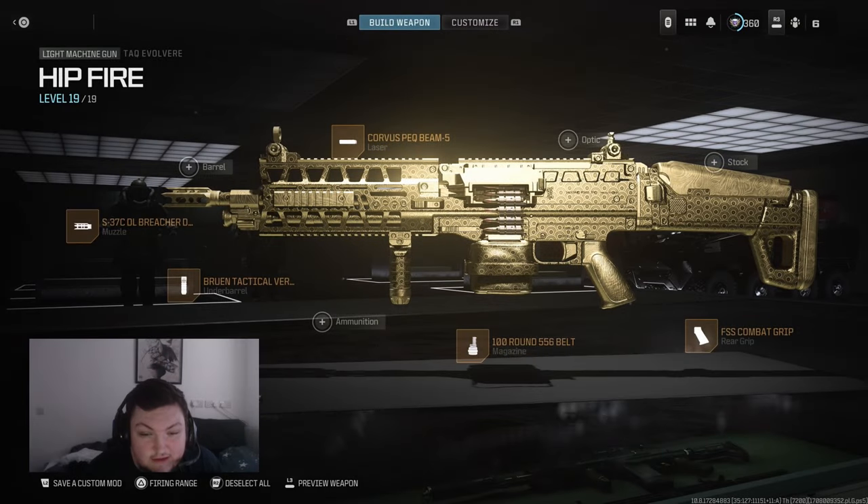What's up YouTube, today I have a Tech Evolver class for you guys. This is the absolute meta for close range. You've probably been getting fried by this gun a lot recently because it just got buffed. They completely did a Tech Evolver rework — they changed the fire rate of the base ammo and changed a bunch of the damage profiles, recoil, all that stuff, and they've completely turned this thing into an absolute powerhouse.